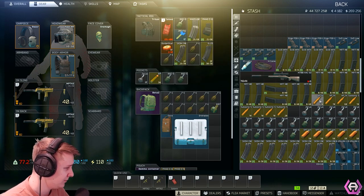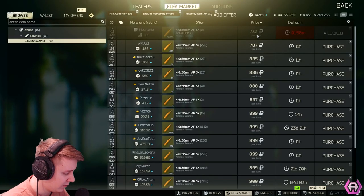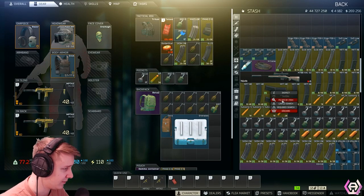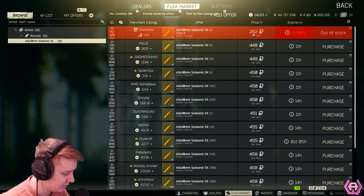Next up is ammo. You buy AP ammo for $730,000 and I sold it for $877,000, which gave me a profit of $23,000. Another ammo you can sell is Subsonic, which you buy for $260,000 and I sold mine for $424,000, giving me a profit of $44,000.